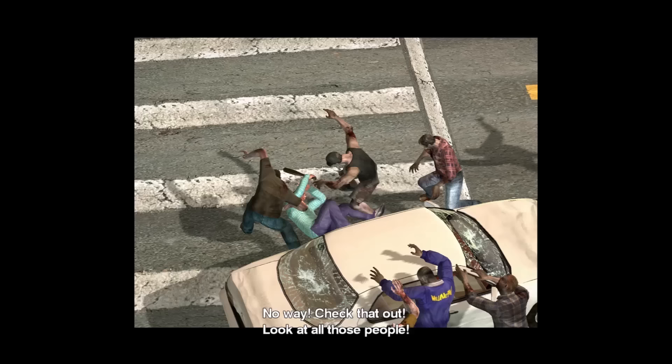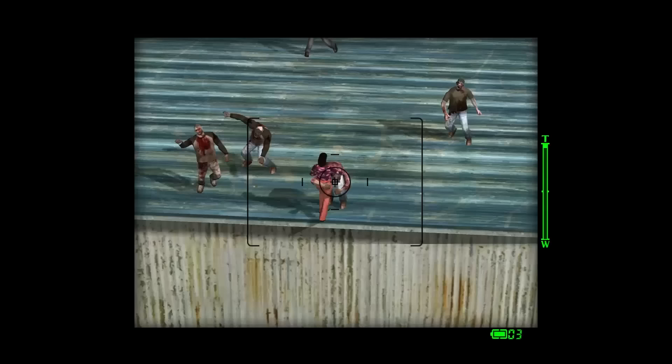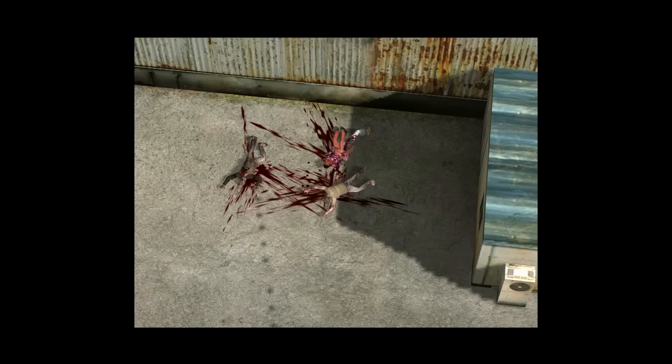None of the photographs are worth a ton of PP, but the highlights are the guy on the car being dragged off and attacked, the gas station blowing up, and the woman being pushed off the roof by a zombie and her corpse afterwards. If you take all 30 photographs, you can easily get at least 3,000 PP here, which puts a significant chunk towards your level 2.